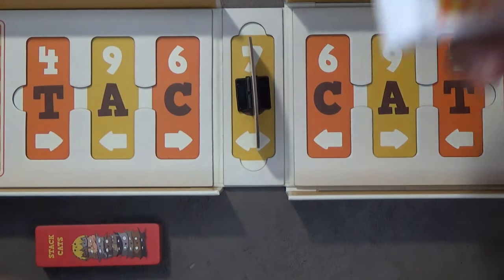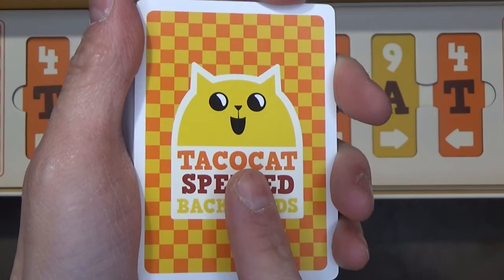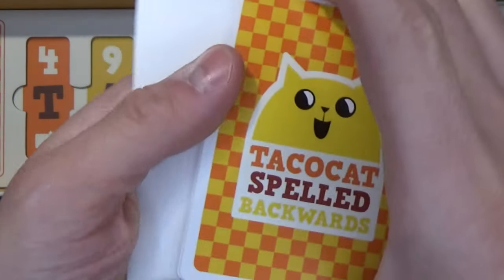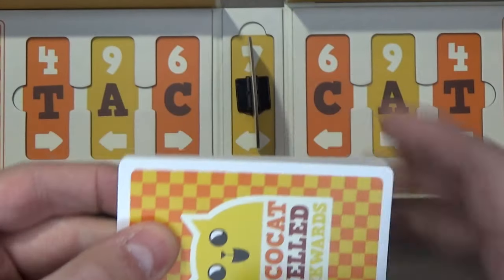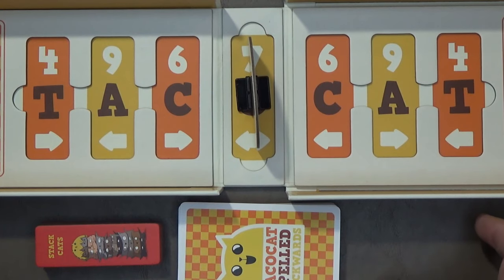You then take the deck of cards, shuffle them up, and deal seven cards to each player. You can look at them as long as you don't show them to your opponent. Then take the rest of the deck and place it to the side of the board, and make sure you leave room for a discard pile.